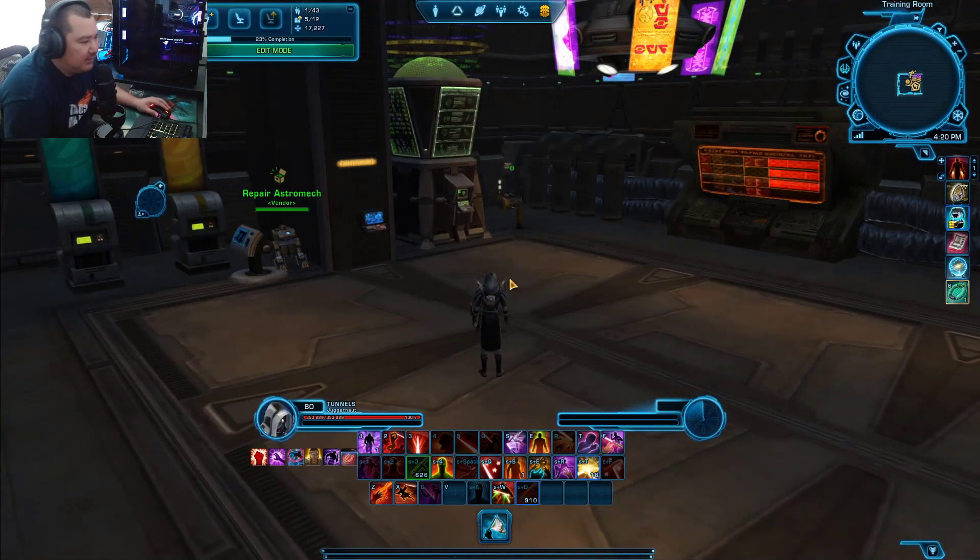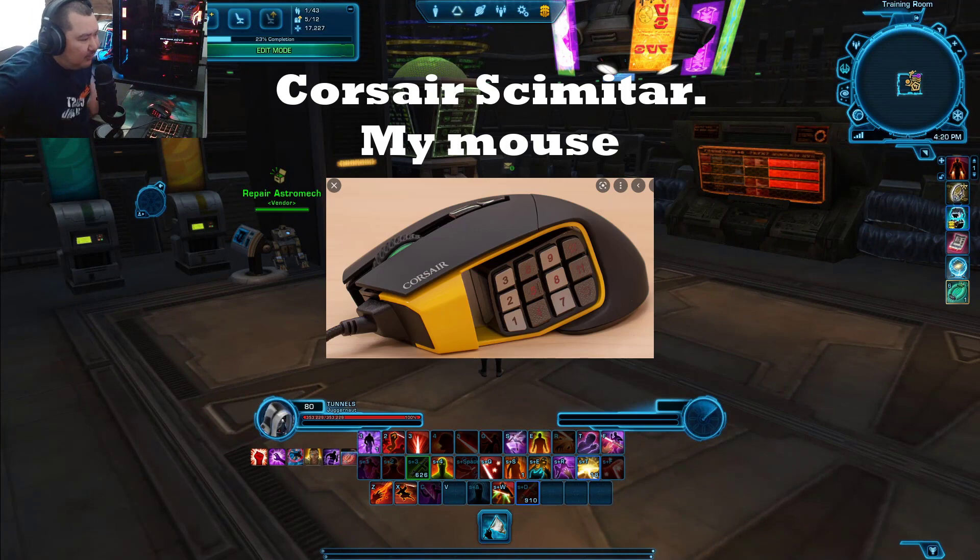If you have mouse buttons that you can assign as keybinds, you should definitely do that as well, because those are the best keybinds to have. You can have full control of your character's movement while having buttons on your mouse to press for abilities.